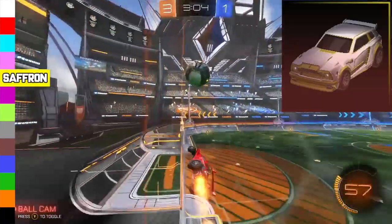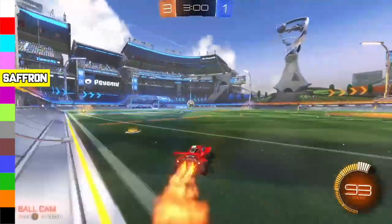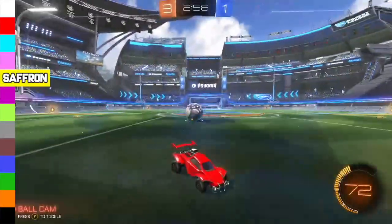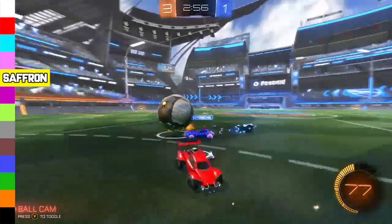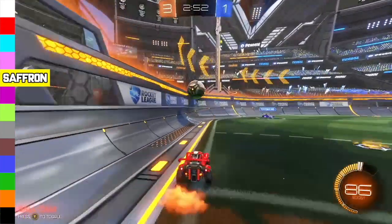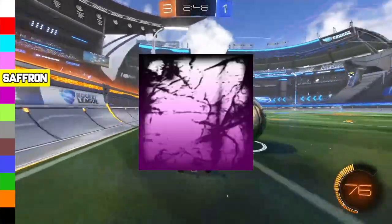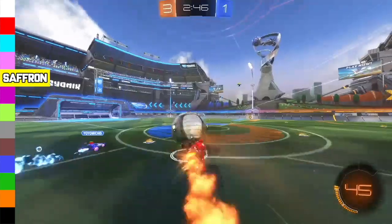Next up is Saffron Fennec, ranging from 700 to 900 credits. I would try buying it for 550 to 600 credits and then selling it for that minimum value. It's going to be quite difficult, but you will get some good credit profit. You could always try to sell it for a Black Market Decal or Black Market Gold Explosion overpay.